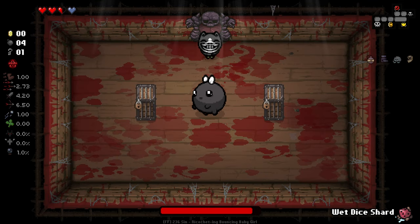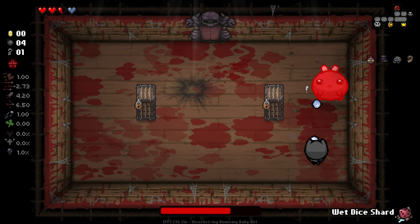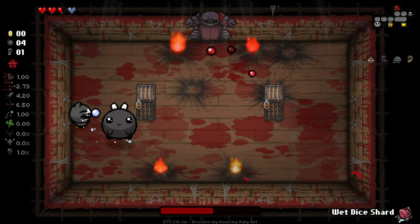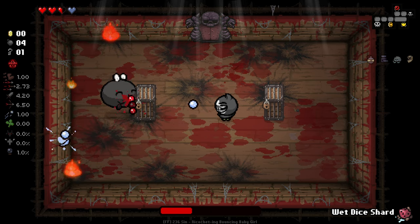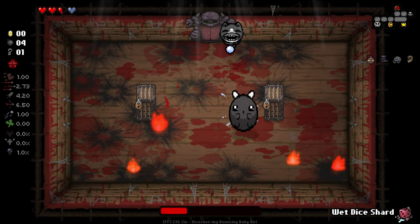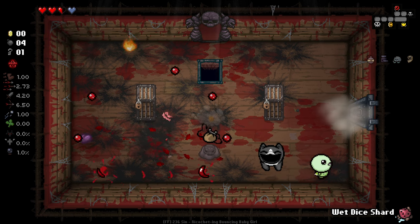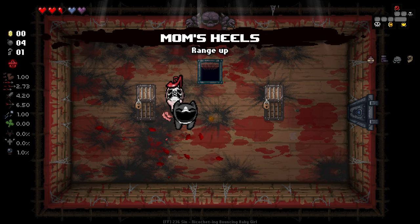We've got Explosive Plum, one of the Repentance Boss Champion mod champions. I like him. I'm not going to use a bomb on him. We do have a wet dice shard with us, but you've got to remember we can't keep multiple of them — if we drop it and leave it on the floor it'll disappear, so we only get one per room. It is working to generate explosions, but this boss doesn't take much damage from explosions since he's kind of explosive himself.